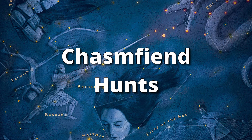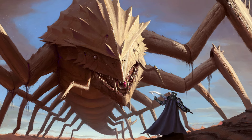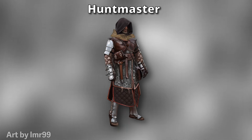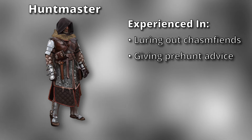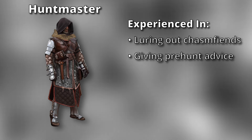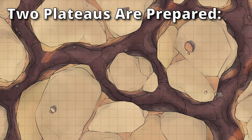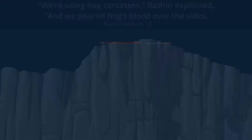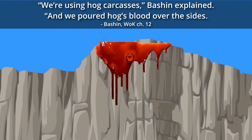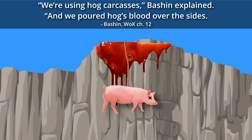Even though chasm fiends are terrifyingly large and aggressive, the Alethi people enjoy organizing hunts to bring these beasts down. These hunts are led by a hunts master, who is very experienced in luring out chasm fiends and giving pre-hunt advice to light-eyed shard bearers on how to bring them down. The hunts master and his hunters prepare two plateaus near the chasm fiend's nest — a large one for spectators and a smaller one for the hunt itself. They dump hog's blood down the sides of the hunting plateau and drape hog carcasses tied to ropes over the cliff sides to lure out the chasm fiend within a few hours.